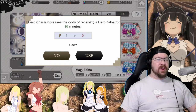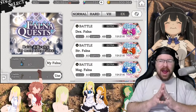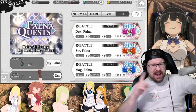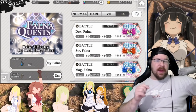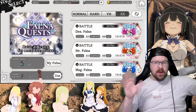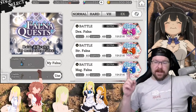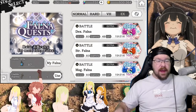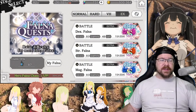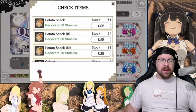Hero Charm increases odds of receiving Hero Falna for 30 minutes. I have already burnt my Bronze one. That one refills - I believe it's Tuesday. So on Tuesday you'll have one back, so save it for Sundays. I did burn mine Wednesday after stream, but make sure you're doing this. I'm going to go ahead and burn this key. Hero Falna chance is up for 30 minutes - I've been holding on to that key for a minute. I don't know how I'm going to get another Gold one back. Let's just go ahead and burn some potato snacks.